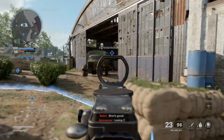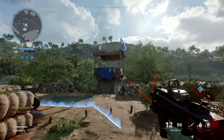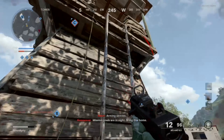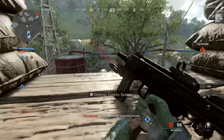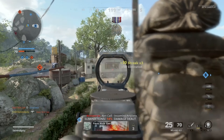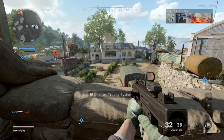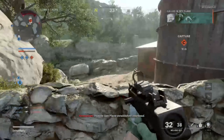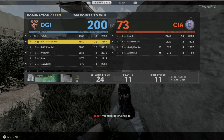My first piece of advice is to change your button layout from default to Tactical. Basically what this means is your R3 button becomes your sliding or crouching button, and your circle button becomes your melee button. This makes it much easier to slide around the map. Back in Black Ops 2 you could hold R3 to drop shot, but in Cold War drop shooting is completely gone — when you drop, even if you're holding aim down sights, it will just stop aiming.